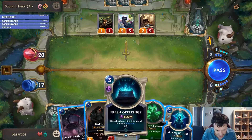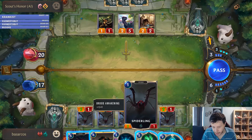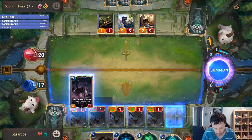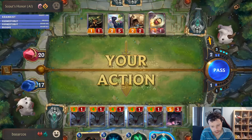I have seven mana now. I can go for Fresh Offerings or I can go for this, which is pretty decent — all of the spiders will receive plus two attack. I'm going to do it. It's pretty decent; I have a huge attack advantage right now. That's elusive though — I cannot do anything about that.